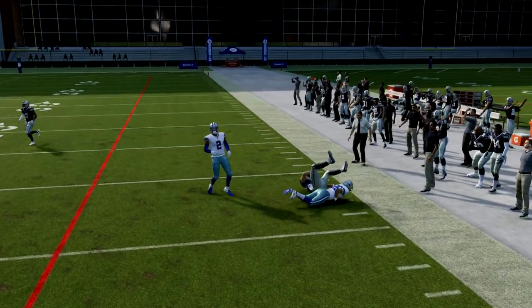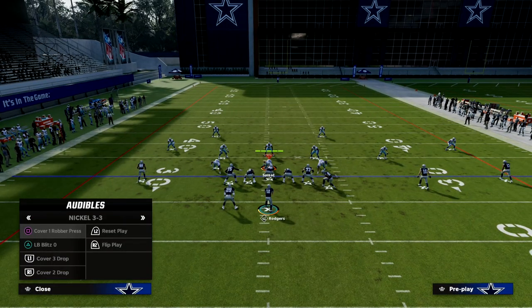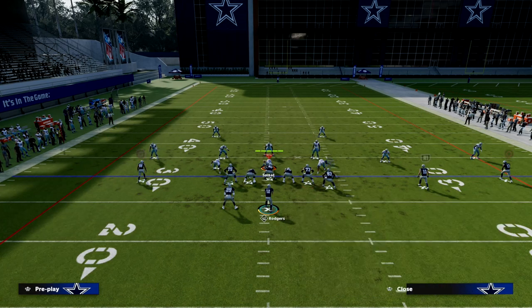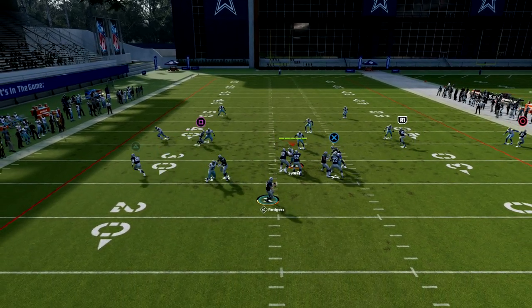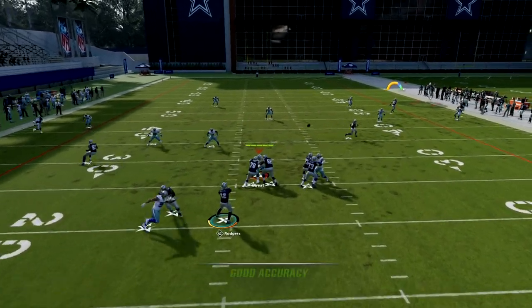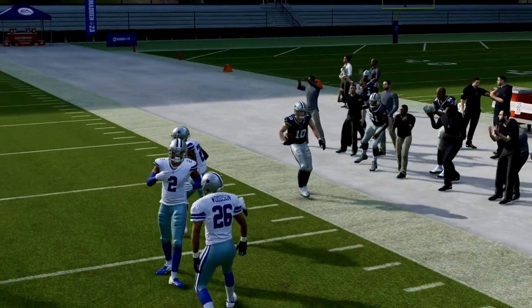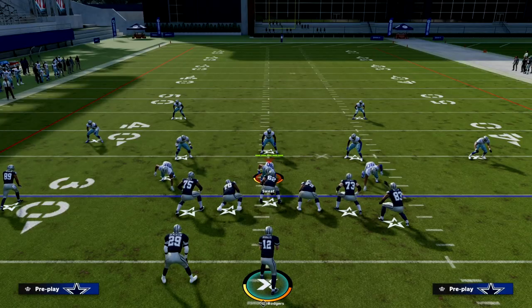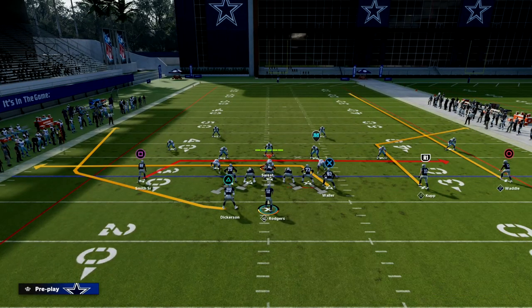Just for fun, one other thing to show you: if you put a Hot Route Master corner route on your outside receiver, it's going to go a lot deeper down the sideline, so you can throw it more consistently against Cover 2. So if you're really wanting something specifically for Cover 2, that's your answer with Hot Route Master.